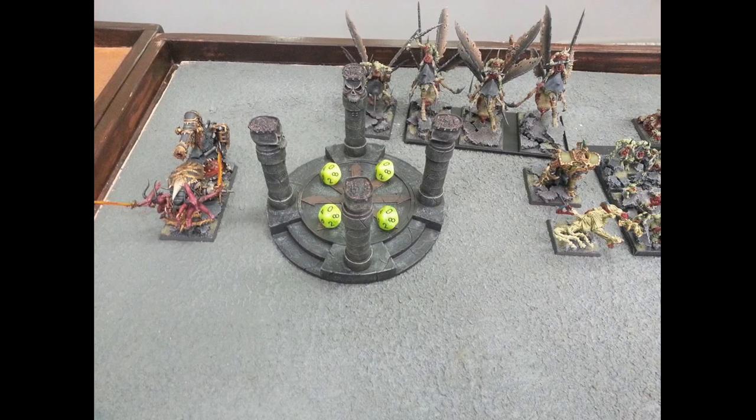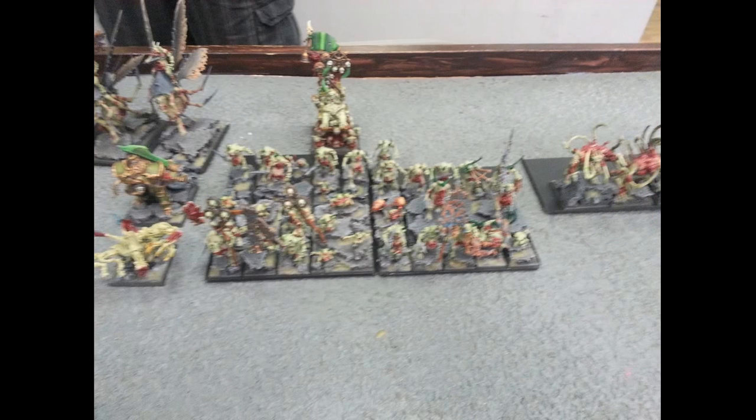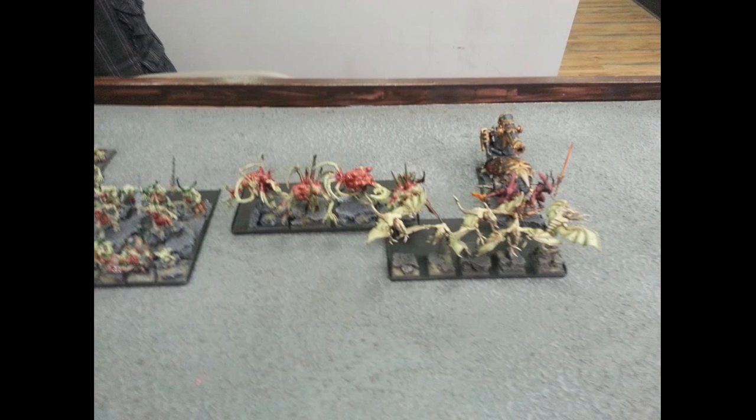Starting on the left, he's got a skull cannon, then some plague drones. In front of the plague drones is basically a level four spellcaster - I think it's a Great Unclean One. In front of it is a single Beast of Nurgle, then a bunch of plague bearers with a battle standard in there. Behind him is Epidemius, then a unit of plague bearers, furies, and another skull cannon.